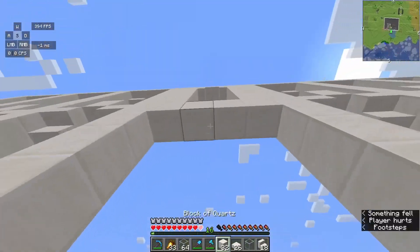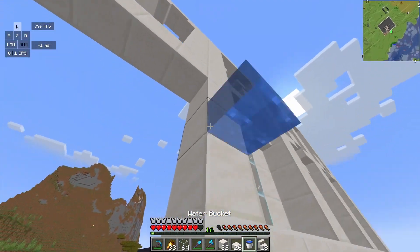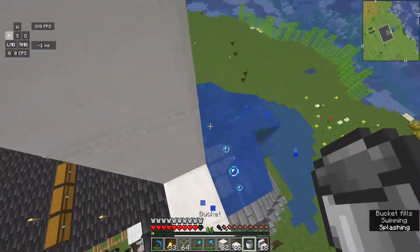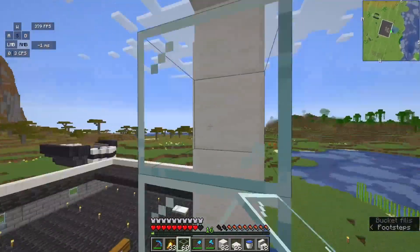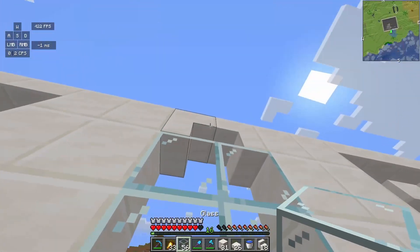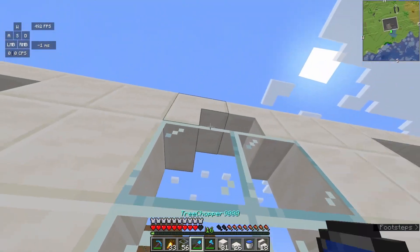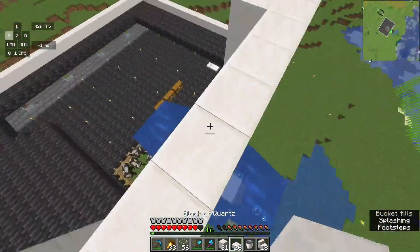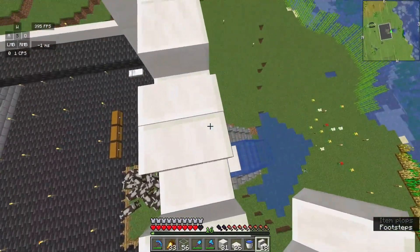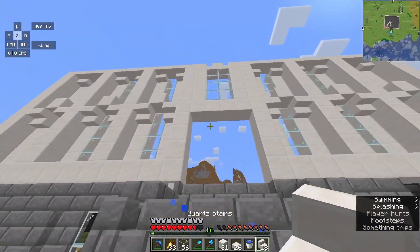That doesn't look bad, not bad. I have a little bit of an idea — I might just think about filling it in with glass, but then there's the issue where it's not fully filled, which could be a problem. I'm also thinking we could point them downwards instead of up. I forgot how waterlogged these stairs get — very annoying. Okay, that doesn't look that bad, we're just gonna keep that as the design. And that's the frontal design.